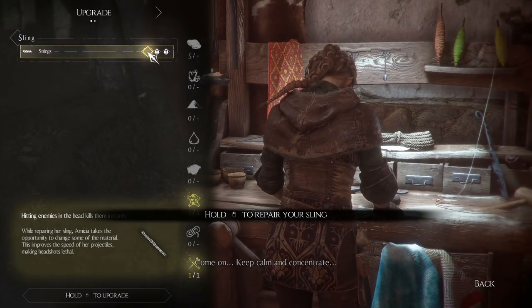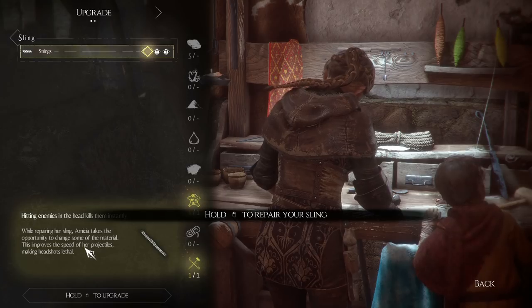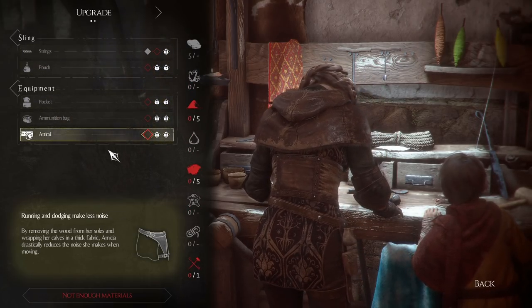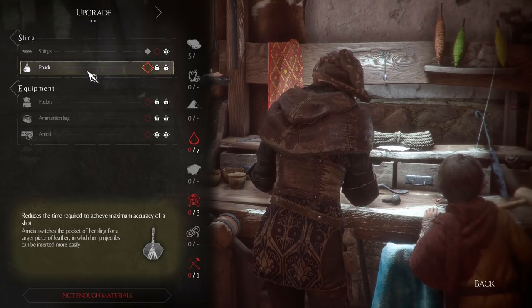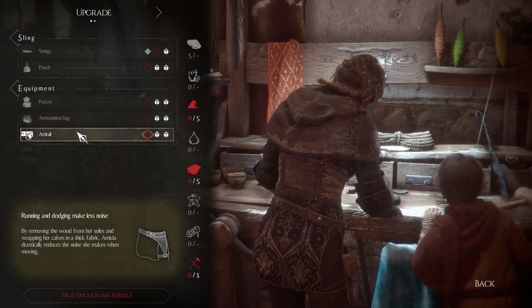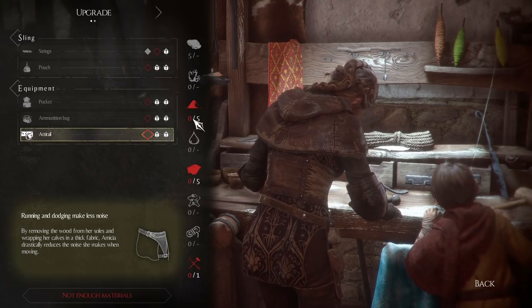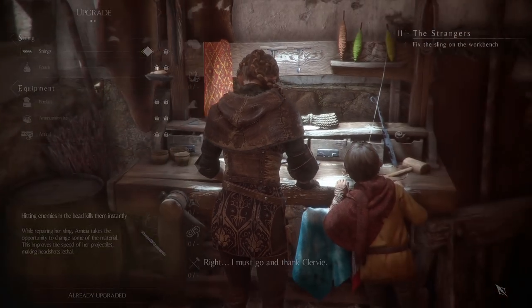At the workshop: hitting enemies in the head kills instantly. While repairing the sling, Amicia changes some of the material, which improves projectile speed making headshots lethal. With the right materials I could improve it even more. There are upgrades available — the sling pouch reduces time required to achieve maximum accuracy, a larger leather pocket lets you hold up to 12 materials of each type, and removing wood from the soles and wrapping calves in thick fabric drastically reduces movement noise.